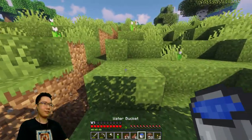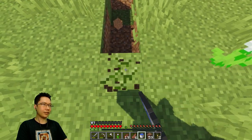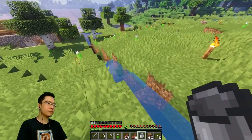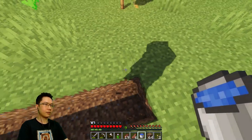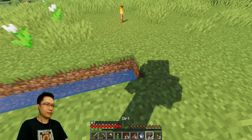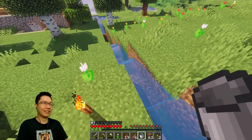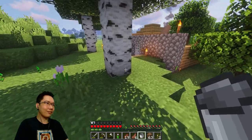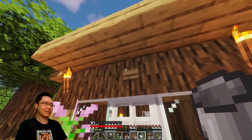Let's get the water placed. Once I do one, you'll get the idea of what I'm trying to do. I could actually bring this back a little bit because the range is pretty far. That is the limit. So here's our first irrigation ditch. I have not actually crafted a hoe, so let's go do that.